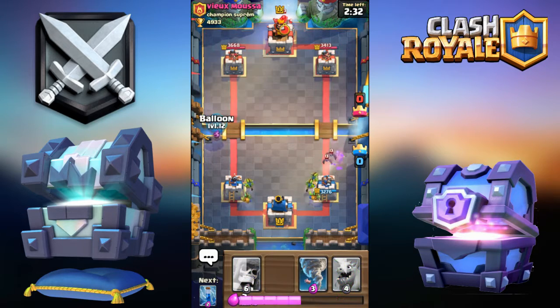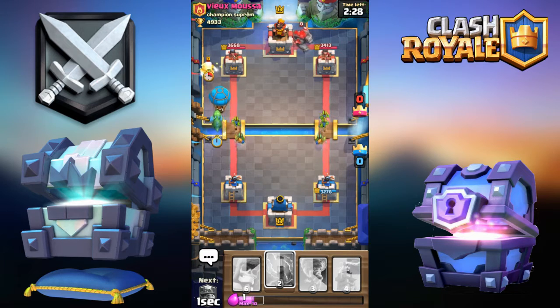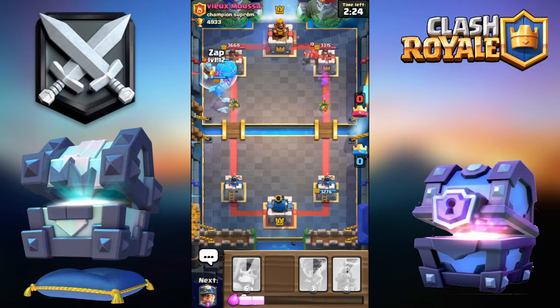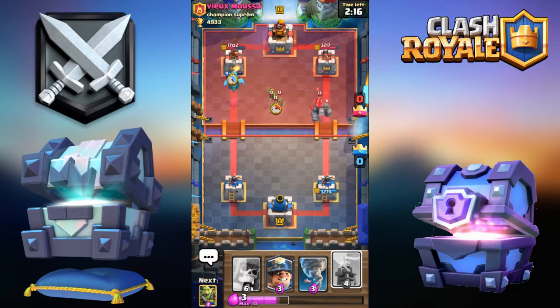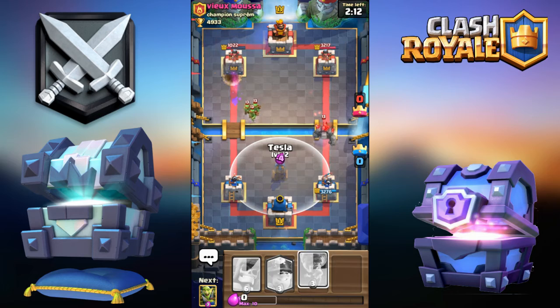I'm gonna go for the Baby Dragon actually — this is a huge over-commitment but I'm just gonna go for it. The Baby Dragon can take care of the Icers or anything. We're probably not gonna be able to take the tower but he did waste a lot of elixir, so I'm going Tesla over here.